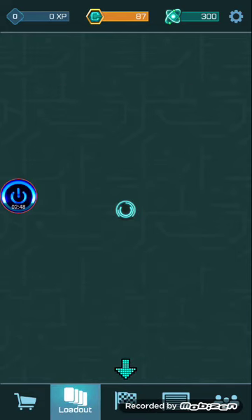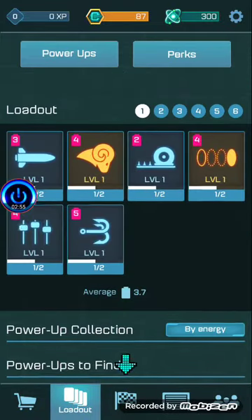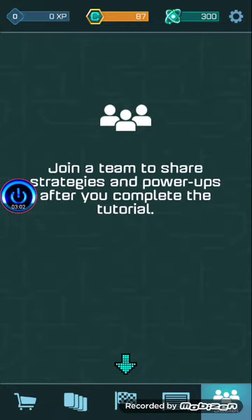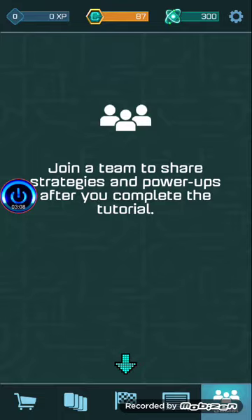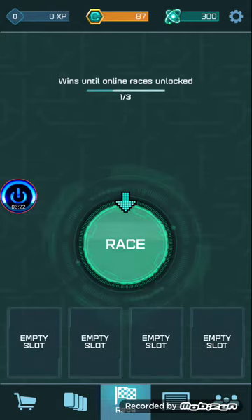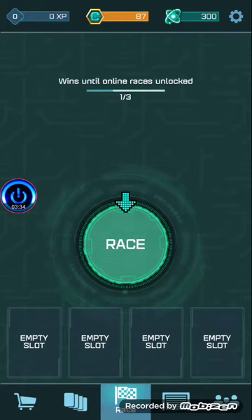So I can race — what's all this stuff? Loadout — props are locked. I see, this is really nice. Race and garage. Looks like you can choose different cars too. The shop finishes after you complete the tutorial. We have settings up here: save battery, HD graphics mode. I'll put save battery on. Language, Facebook, Google Play, change name. Looks like all I can do is race. Credits, antimatter — used to buy toolboxes and shorten timers. So we have XP, credits, and antimatter. Let's go ahead and race.